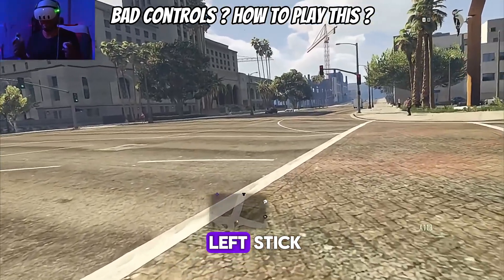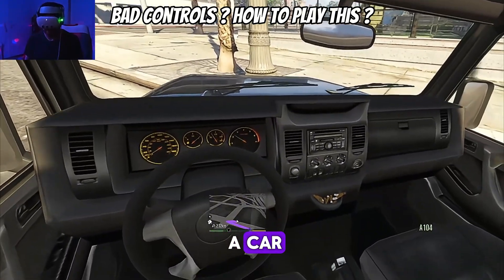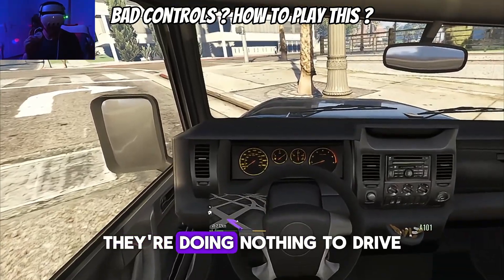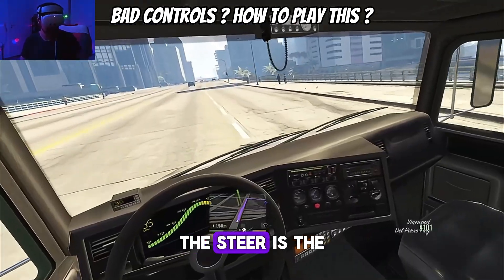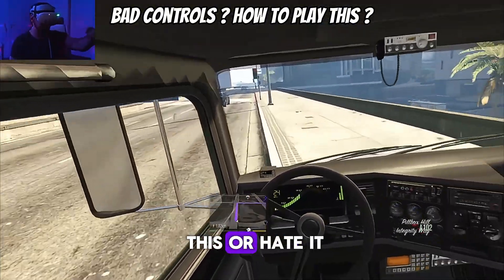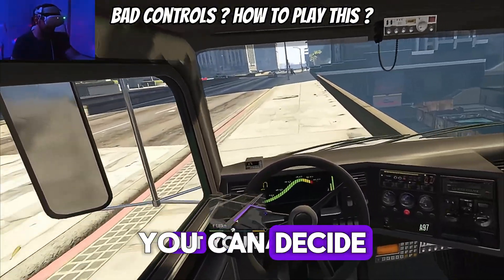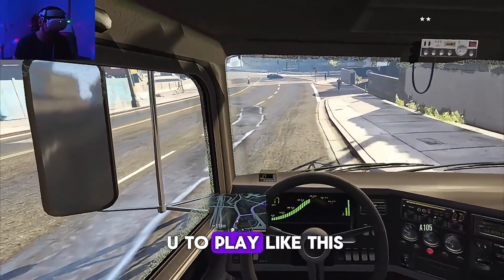You sprint on the left stick, weapon change on the right stick. How do you drive in a car? Not with triggers — they do nothing. To drive, you press forward on a stick and steer with the entire motion controls. So you can celebrate this or hate it — you can decide. It's cool, but you have no other option. The VR mod forces you to play like that.